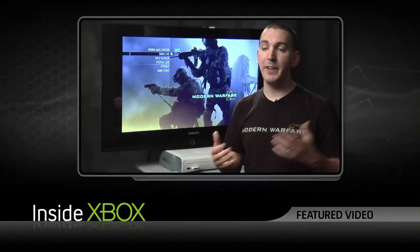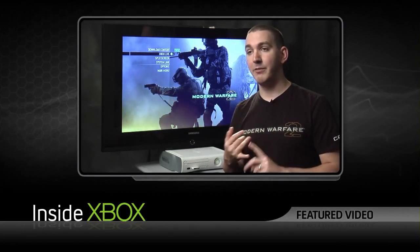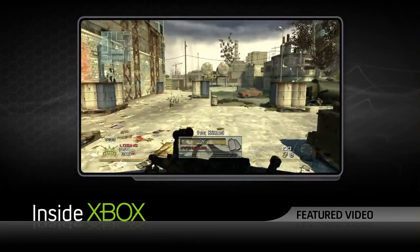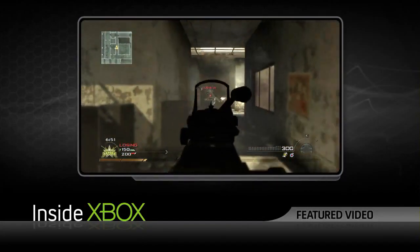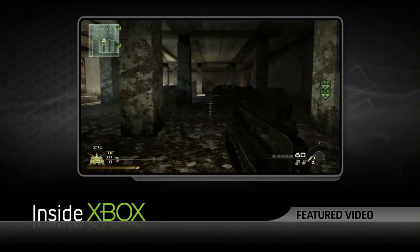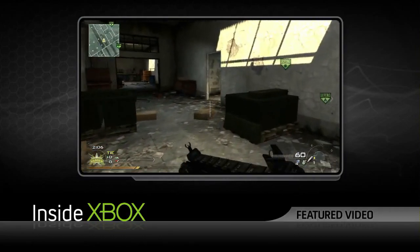We've also brought back some fan favorites from Call of Duty 4, and those included are Vacant and Strike. Vacant is a Russian office complex — it's a good mix of exterior fighting and a lot of interior fighting. We've updated it to the Modern Warfare 2 engine, so you have more detail, better lighting and atmosphere, and all that good stuff. We've also made some tactical tweaks to how the map plays out, depending on the play type.